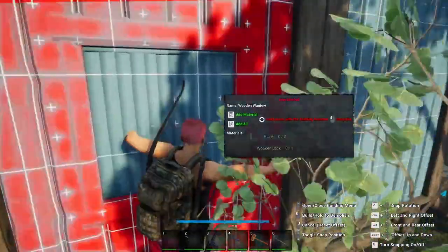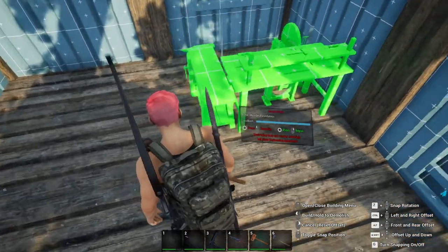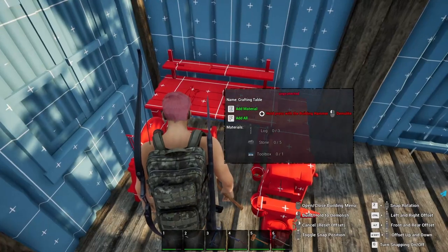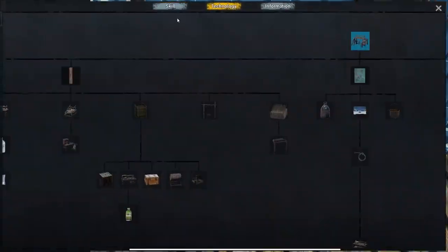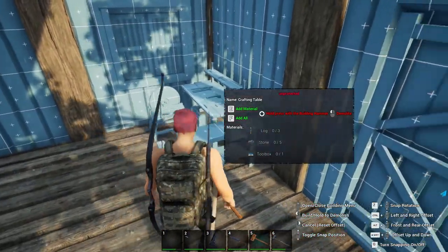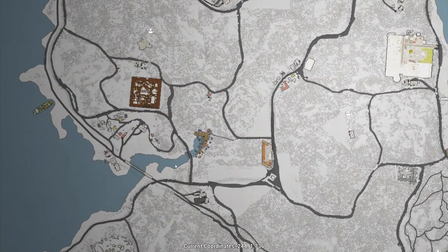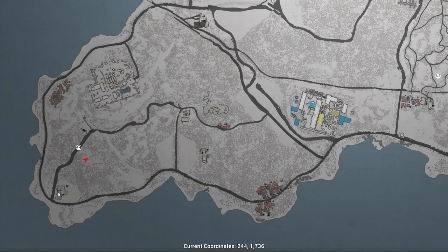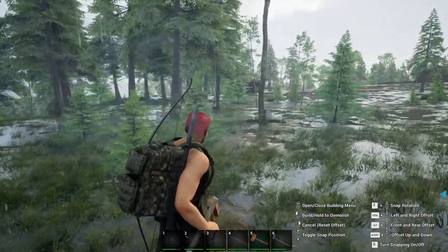We'll go ahead and get the crafting table. The crafting table needs three logs, five stones, and one toolbox. You can craft the toolbox, but you need mechanics level two and it has to be crafted at the crafting table itself — so in order to get your first toolbox, you're going to need to go and find some places to loot. I know there are going to be some toolboxes down in the building set here — some barns and other buildings with a few zombies. We'll head down there, do a little looting, and I'll show you what that's like as well as some basic combat.